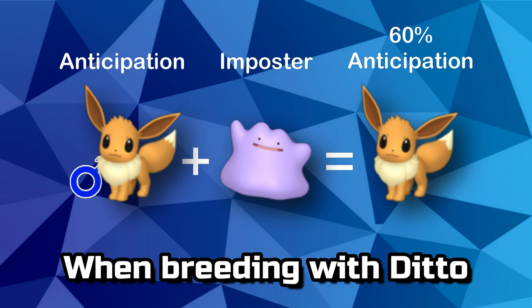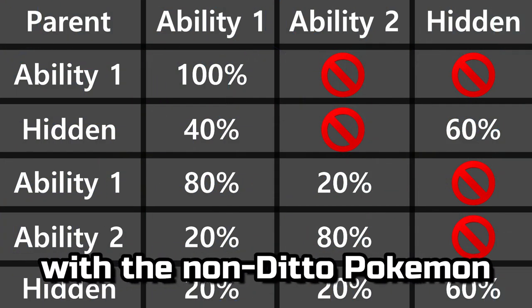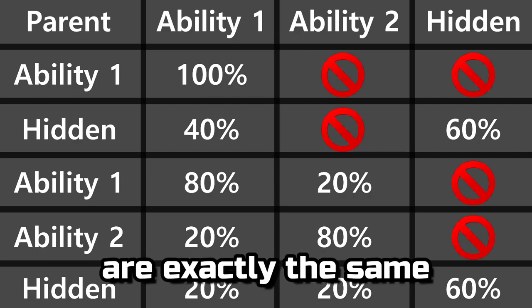When breeding with Ditto, simply replace the mother in the scenarios with the non-Ditto Pokémon and all of the rates are exactly the same.